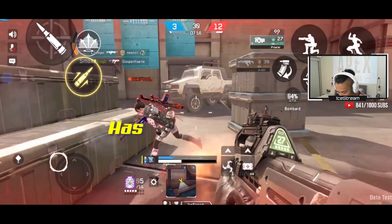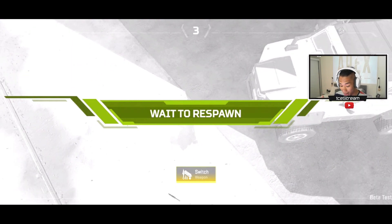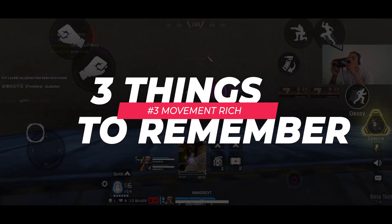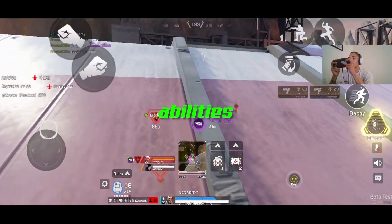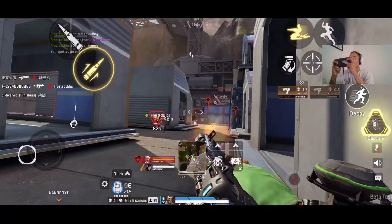Apex Legends Mobile by far has the slowest TTK in all mobile Battle Royales. This is due to the shield system, smaller mag capacities, abilities, and my next point. Number three, Apex Legends Mobile is very, very movement rich. The fact that you can naturally climb walls and buildings, as well as abilities, these two alone make gunfights a lot less predictable. And the rest — standard shooter BR game fundamentals.